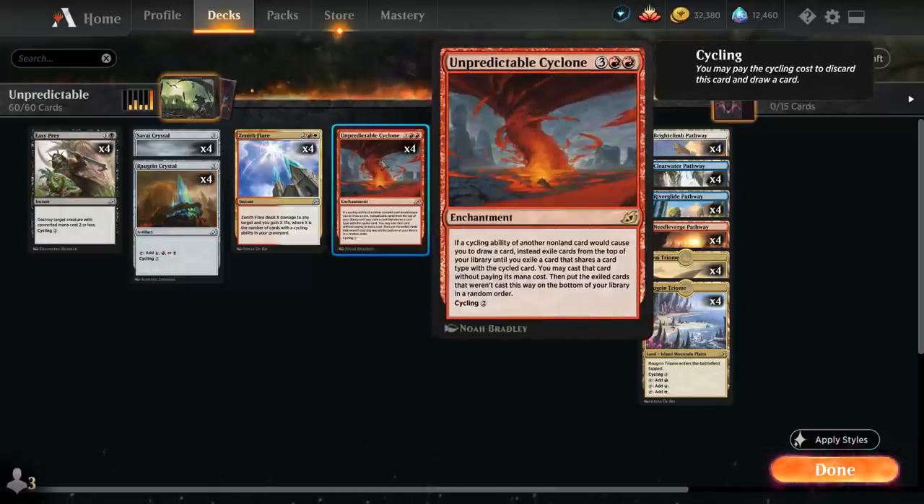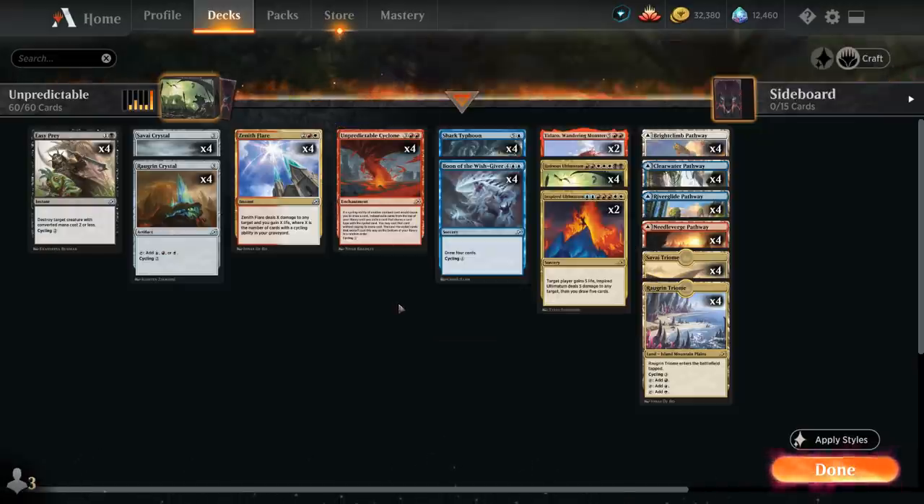It's a five mana enchantment saying if a cycling ability of another non-land card would cause you to draw a card, instead exile cards from the top of your library until you exile a card that shares a card type with the cycled card, and we can cast that card without paying its mana cost. We can also cycle our enchantment for two mana. Not the easiest card to wrap your head around, but it becomes pretty clear once we illustrate it with an example.